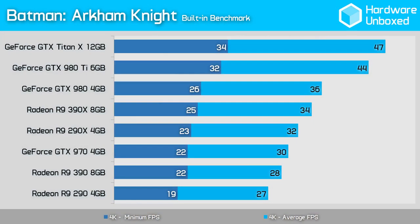Lastly, let's take a look at the 4K results. It's at 4K that we start to see the separation between the elite cards. In this built-in benchmark at 4K, only the Titan X and 980 Ti were able to deliver minimum frame rates above 30 frames per second.